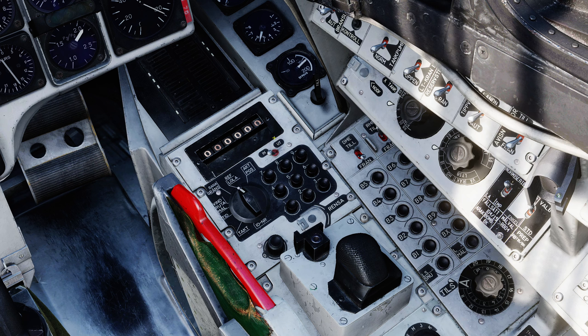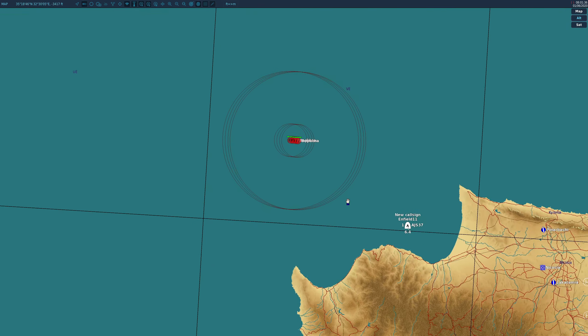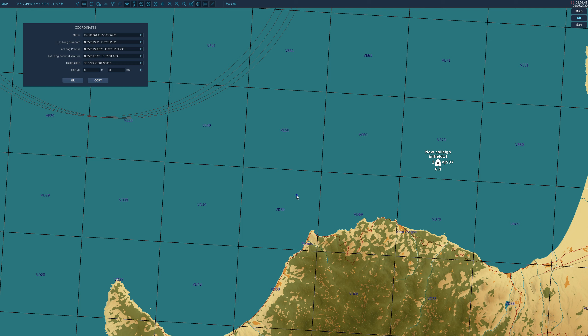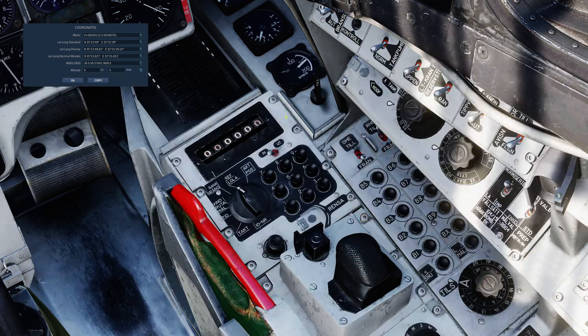Now we're going to do BX6 — the descent point. Let's say we want the missile descending about here; there's another set of coordinates. Entering the easting: 3, 2, 3, 1, 3, 9 — it blanks. Then the northing: 3, 5, 1, 2, 4, 9. BX6 — that's stored. Done.